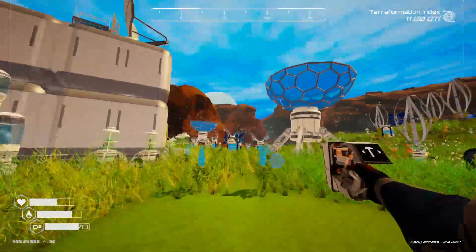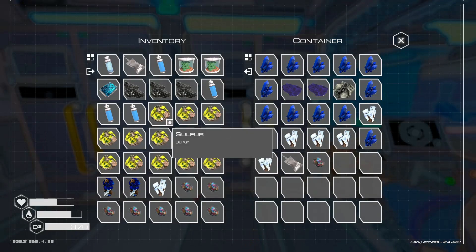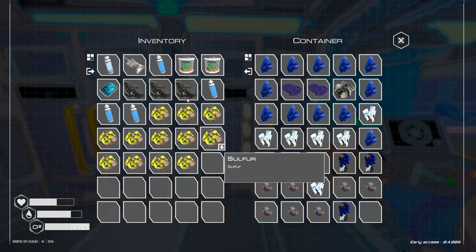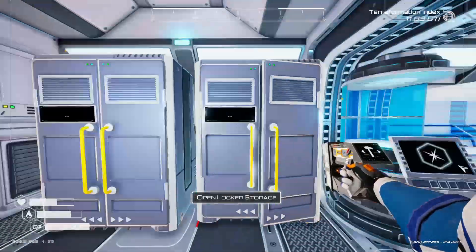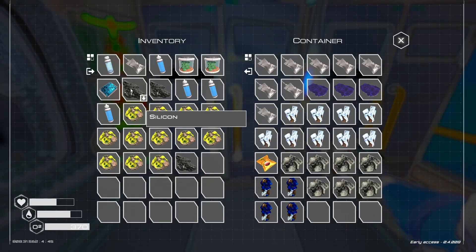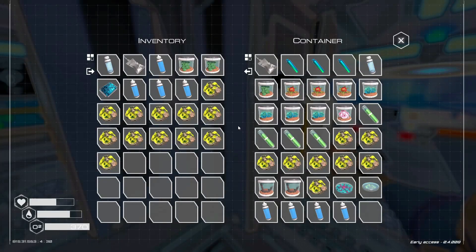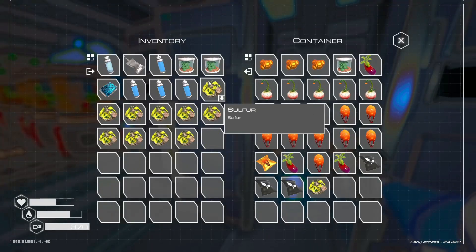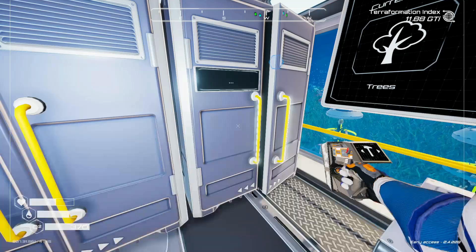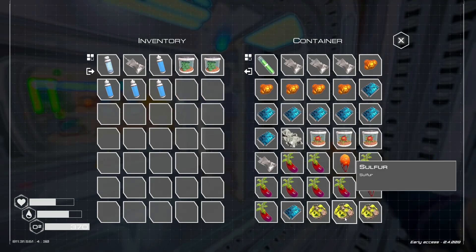So this is kind of the midpoint of the game — this is how the gameplay loop changes. Now it's kind of about zipping around and picking up stuff from your Tier 2 extractors and sending up rockets. It's interesting how the gameplay kind of morphs over time. More zeolite here — let's just hang on to those. Let's see if I'm socking away some of this sulfur.